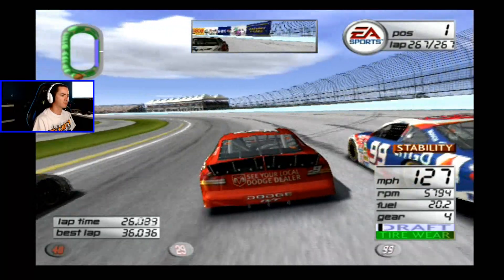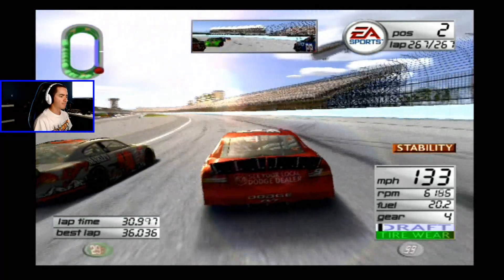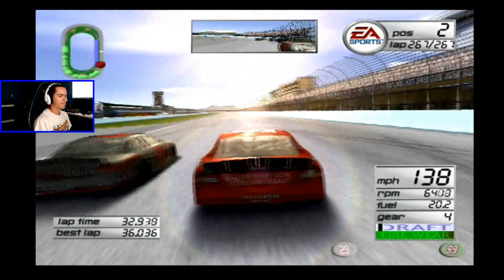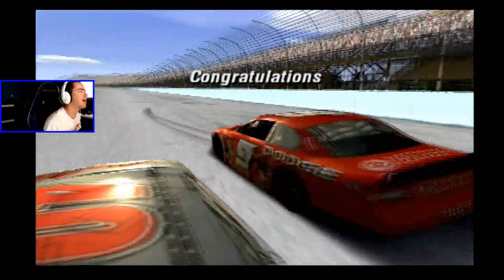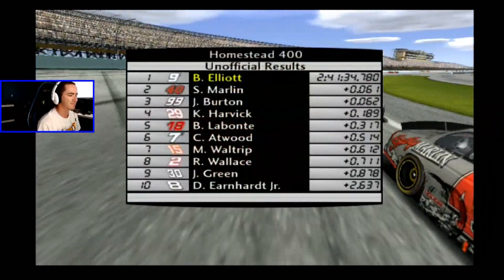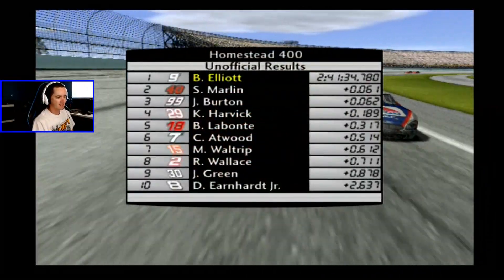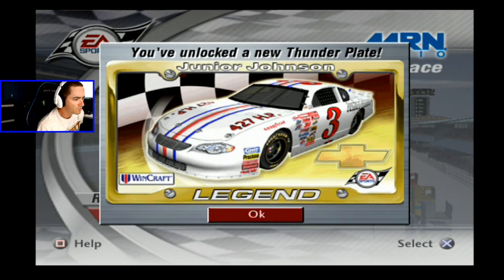I overdrove the corner - oh my god, Sterling - no. I said in the last video I'm not gonna care if I get too aggressive. Oh no, come on! I didn't want to choke that challenge and I almost did, but just a couple of contacts and I get it. Wow, you unlocked a new Thunder plate - Junior Johnson! I love the classic paint scheme, just a plain white car with blue and red stripes down the middle. Looks amazing.